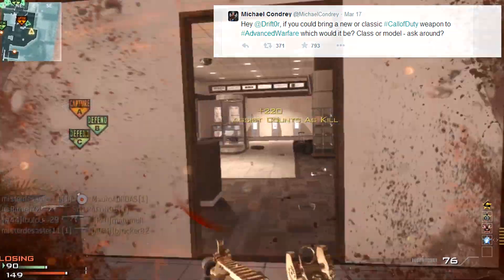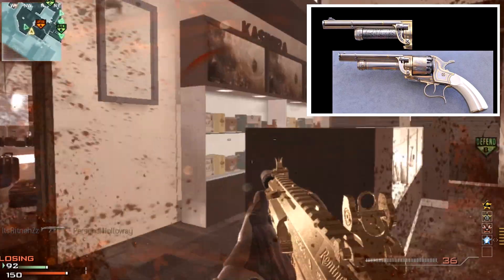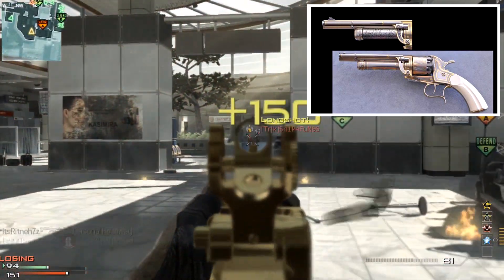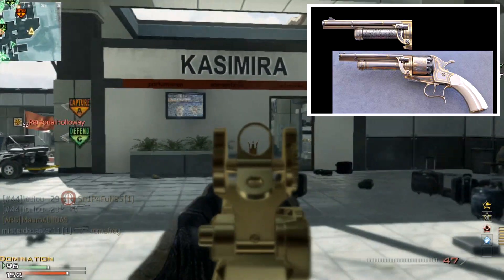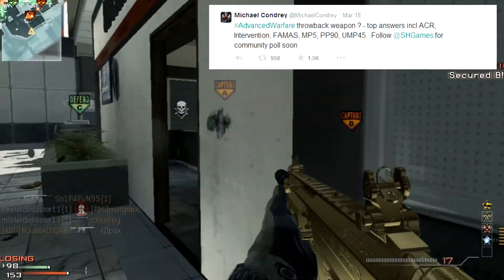Well, this question might have been semi-answered by Michael Condry on Twitter the other day. He tweeted out a couple pictures of this new gun — it kind of looks like a pistol-shotgun hybrid. There should be pictures on screen. A lot of people are saying it's the Model 1887; others are saying it looks like a pistol, but then why would they be adding a new pistol into Advanced Warfare? The Model 1887 mention is what got me intrigued.